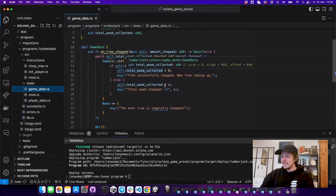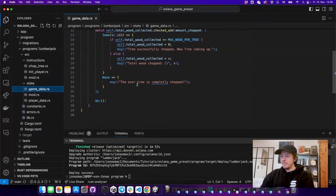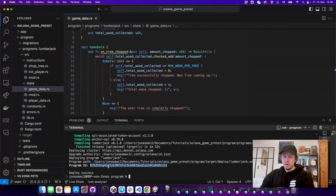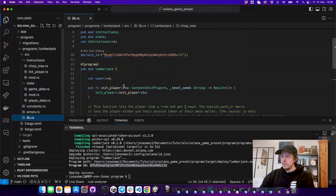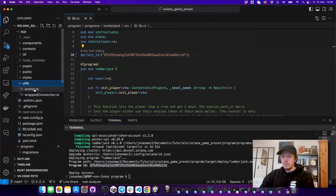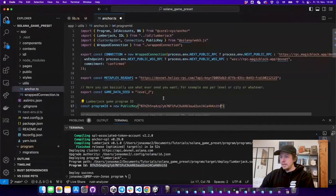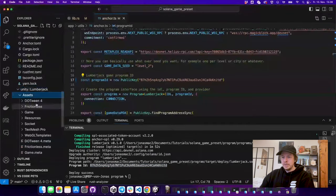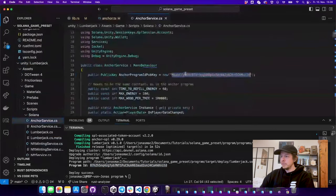In the meantime our program was deployed. We now need to paste the program ID into a few places. First, we put it into the program so the program knows its declared ID. Then for JavaScript, we put it into anchor utils under 'program_id'. For the Unity client, we go to Assets > Game Scripts > Solana and paste it into the anchor service.